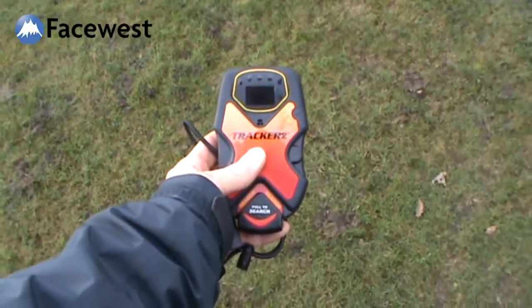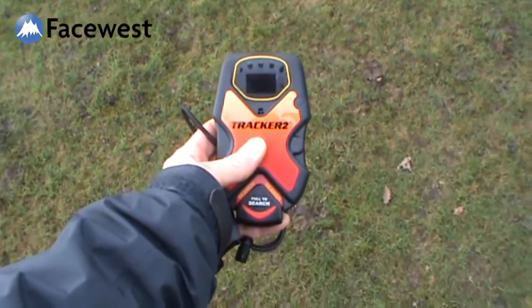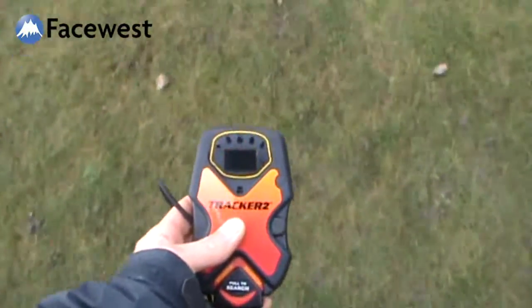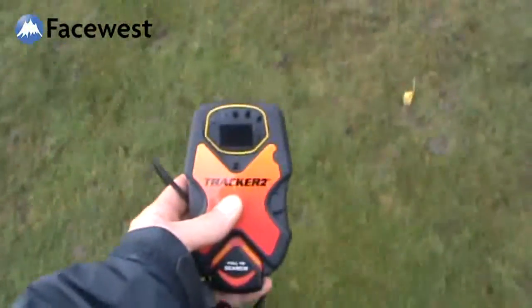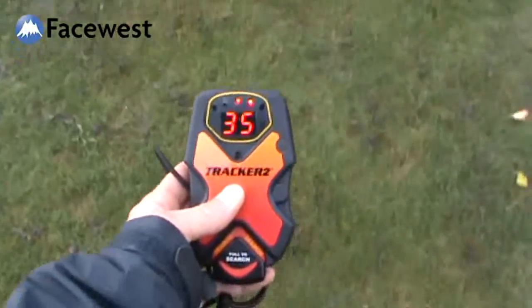We're picking up the first transmitter. The Tracker thinks it's 40, 45, 50 meters away and wants me to head straight forward. I'll keep the light in the middle and go forwards — 41, 39. The numbers are playing pretty constant at the moment, but it is asking me to go to the left a little bit.